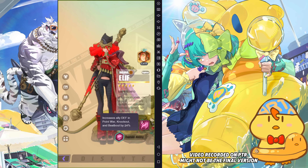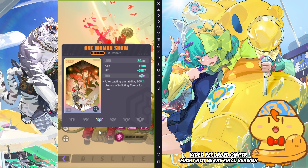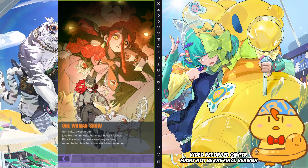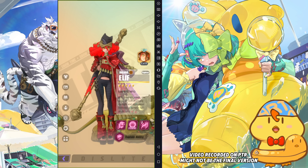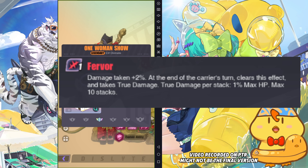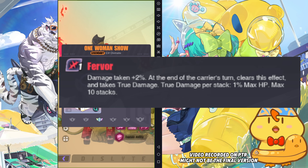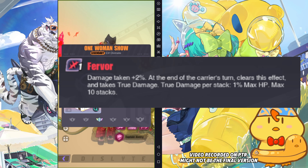So I think this part will change. Let's continue. So her divinity — D3: after casting any ability, 100% chance of inflicting fervor for one turn. And then the divinity art — this is the divinity art for elite. This is a very special effect because it's a new silver debuff. It's damage taken increased by 2%. At the end of the debuff carrier's turn, it will clear this effect and then deal true damage.